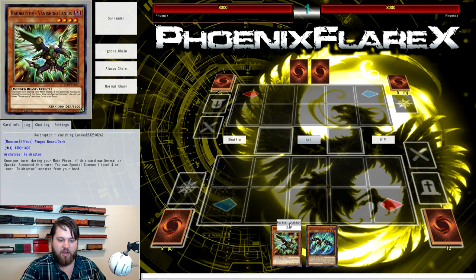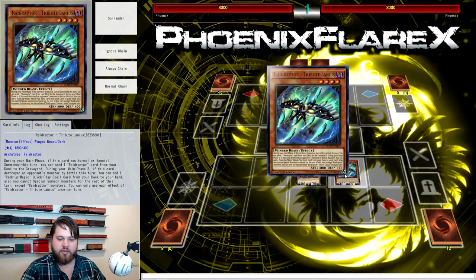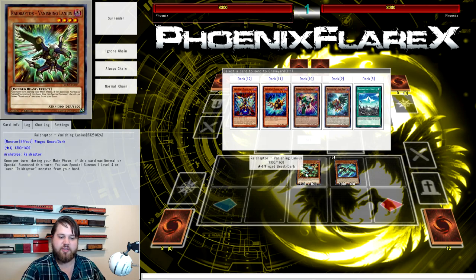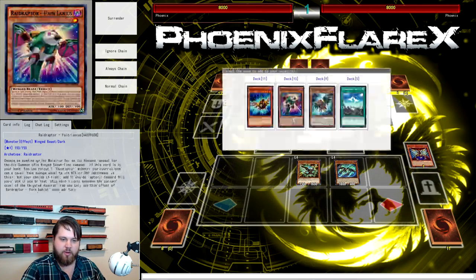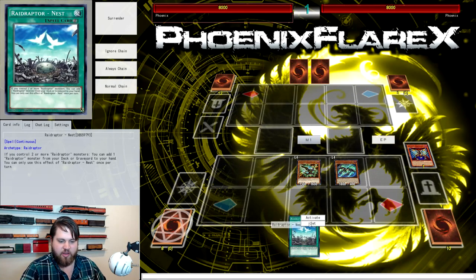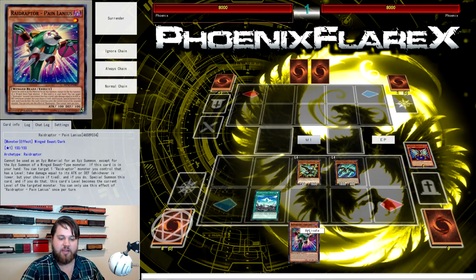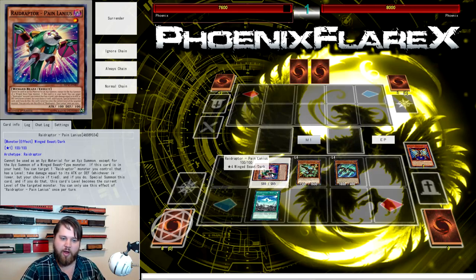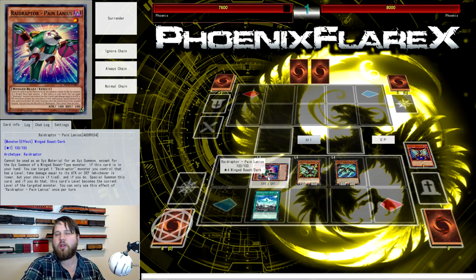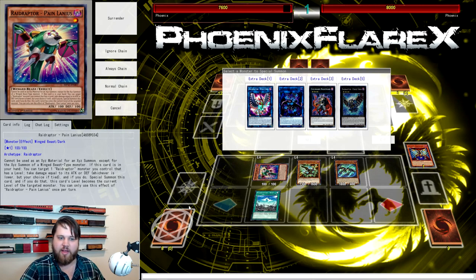The first two-card combo is Vanishing Lanius plus Tribute Lanius. Two of the combos are going to be requiring Vanishing Lanius, and the third combo is not going to require it at all — a nice change of pace, because the deck historically has always needed Vanishing Lanius. So you're going to use Vanishing Lanius, summoning Tribute Lanius from your hand, and we're going to send Mimicry Lanius to our grave. Then we immediately use Mimicry Lanius to search for Raid Raptor Nest. We activate Nest's effect because we control two Raid Raptor monsters, and search for Raid Raptor Pain Lanius.